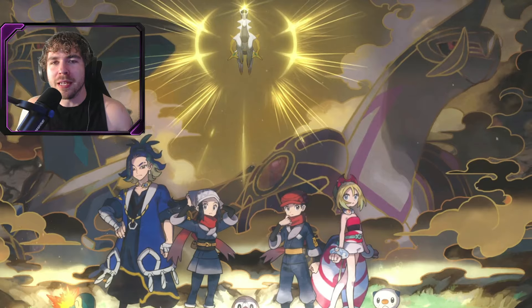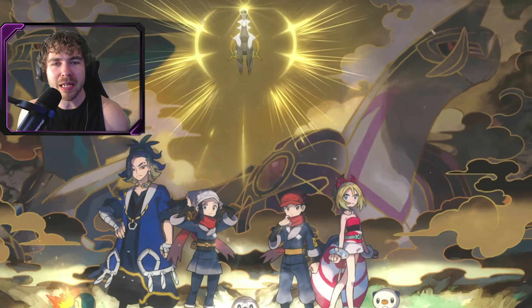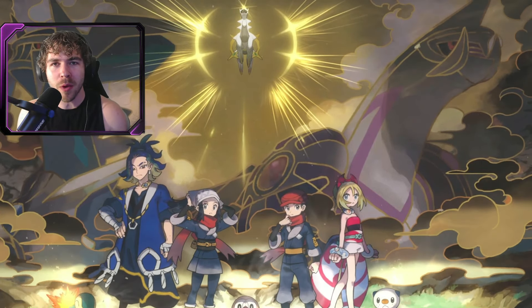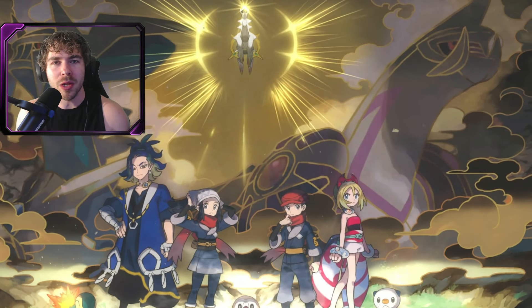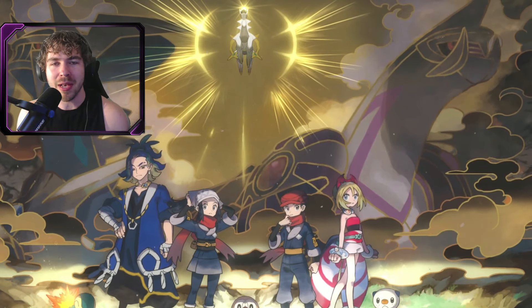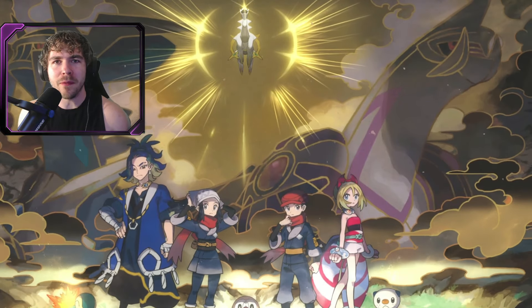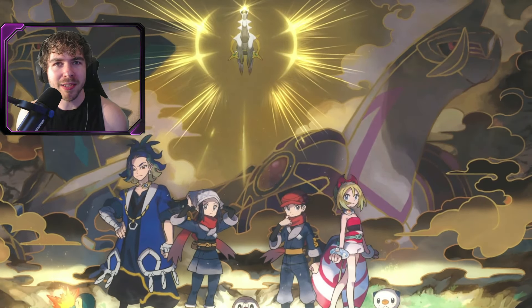There is a leak going around right now that day two of the global Go Fest will feature fusion raids for Necrozma Duskmane and Dawn Wings. When you take down that raid you will encounter either a Solgaleo or Lunala depending on which raid boss you did take down, and after you beat that raid you should get some type of fusion energy that I've talked about in the past couple of videos, which is what you use to get the fusions of Necrozma.